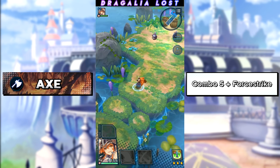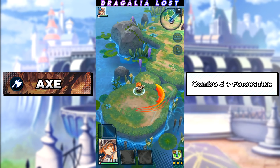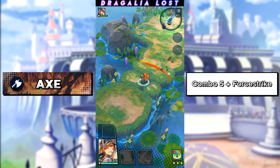The axe's optimal combo is very straightforward — it's five taps and then add a four-strike at the very end. As soon as your character jumps in the air, that's when you want to input the command for the four-strike, and then let go as soon as the fifth attack lands.